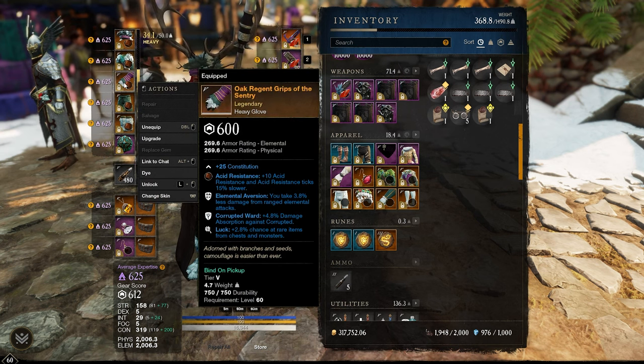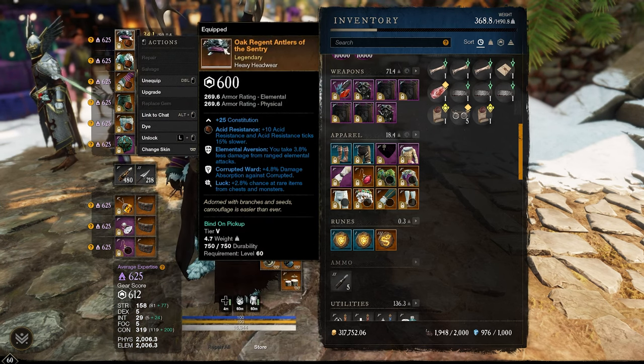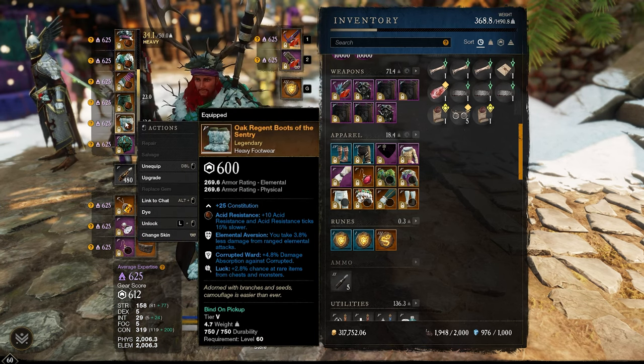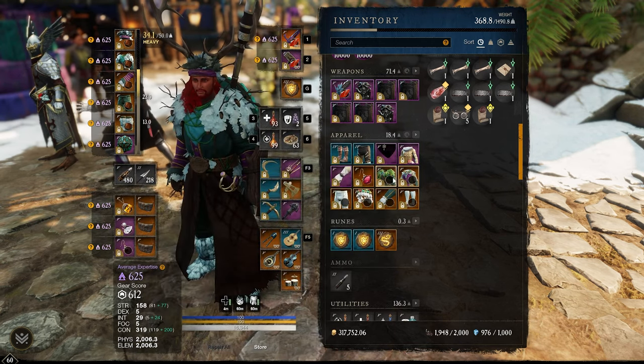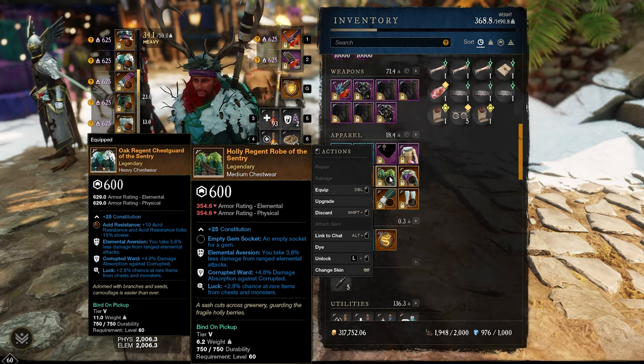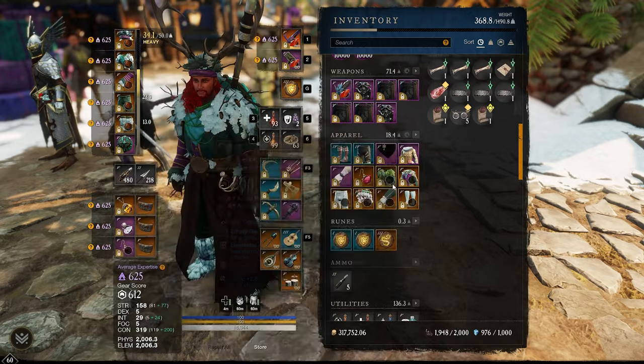The BIS Corrupted Armor Mutator set called Tempestuous comes with Refreshing Evasion, Corrupted Armor, Corrupted Ward, and Elemental Aversion. In short, luck is only meant to boost your chances of obtaining named items. If you want to learn more about luck, let me know in the comments and I'll make a video on it.